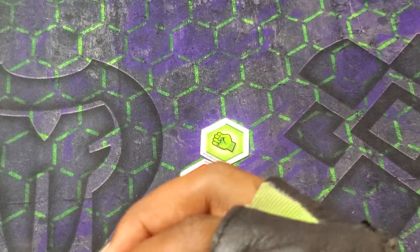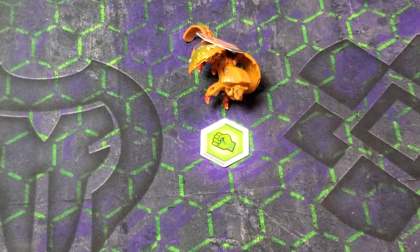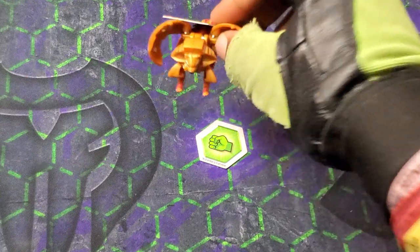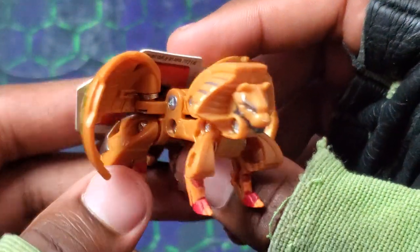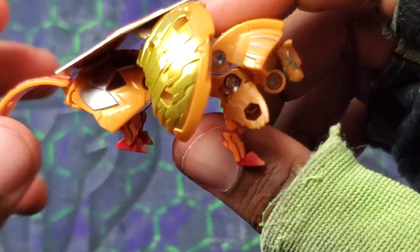Let's get into it — the opening action. 3, 2, 1 — Bakugan! And got it. It was coming in hot but he still got it, landed sideways. Looks so sick, man, I definitely dig it. Like, this is basically a Pharaoh Ultra — Pharaoh and Giletor.